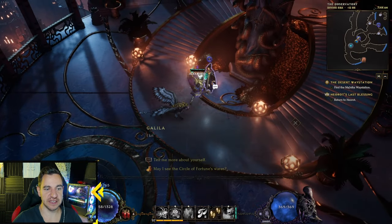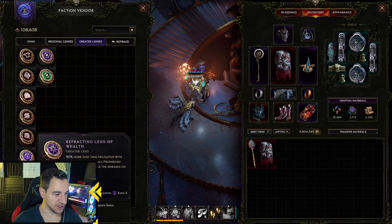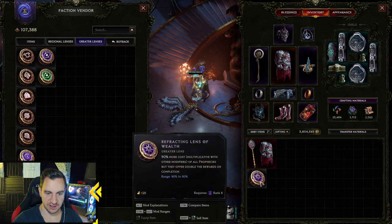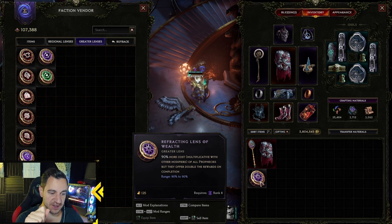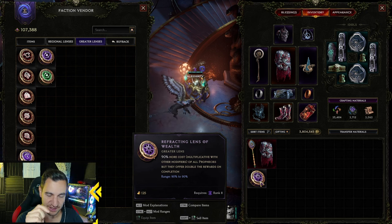First, you go to Galila, then go to Greater Lenses. Down here there is one — the Refracting Lenses of Wealth: 90% more cost of all prophecies, but they offer double the rewards on completion. That is a key thing.